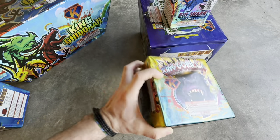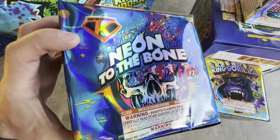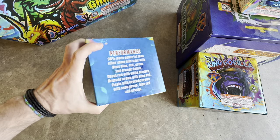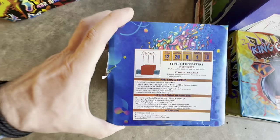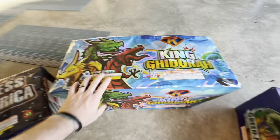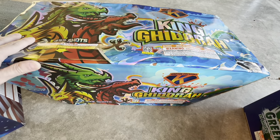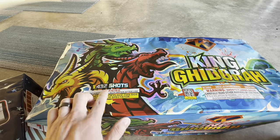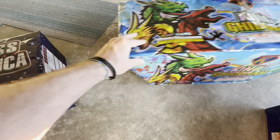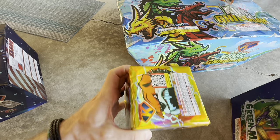Beautiful wraps on these, and then we've got Neon to the Bone, 12-shot. Love the graphics. I love how they're doing this with some of the new stuff. I've got this beast right here — I don't know how to pronounce that, guys — figure it out if you can. Anyway, 432 shots. Beautiful — see how it does. And we've got another 200-gram: Bulldogs.